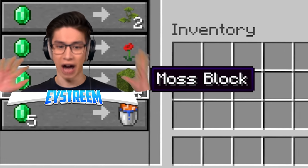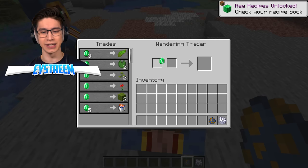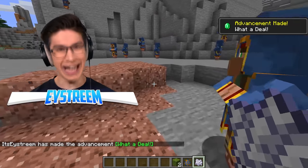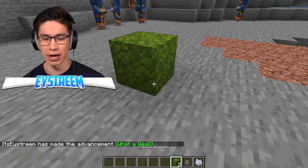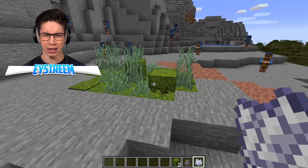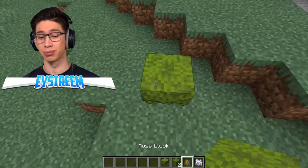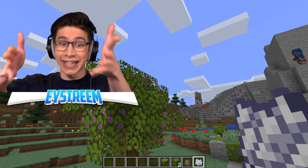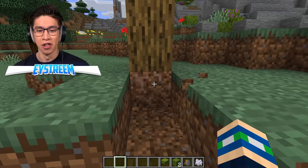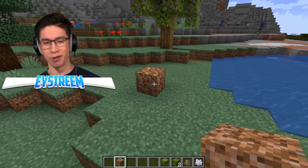Now we're going to chuck down our moss block and bone meal that — that gives us more moss blocks. We were pretty lucky: we got one azalea bush. We chuck that down on some dirt and bone meal it. Boom — that gives us an azalea tree. And finally, we should get the holy rooted dirt block. We got ourselves just one rooted dirt.